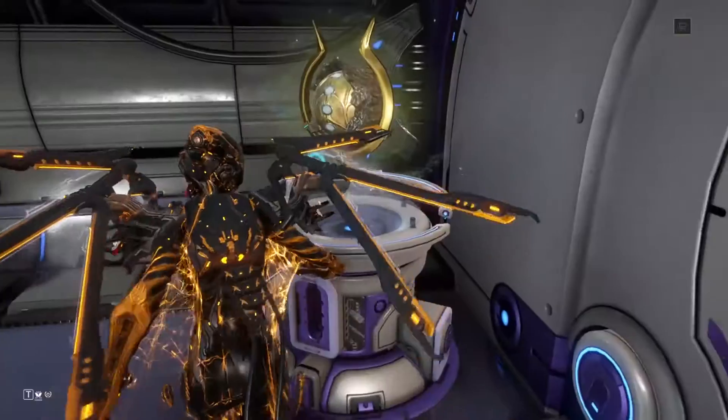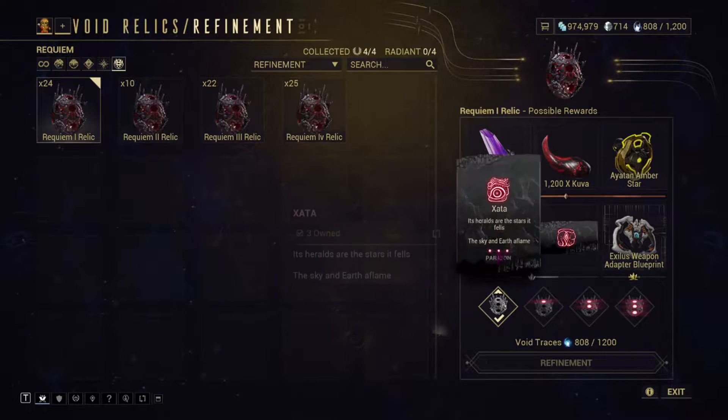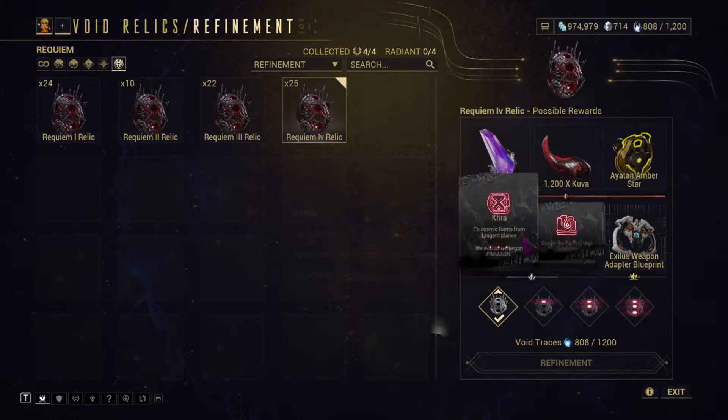There are four different Requiem relics, numbered 1, 2, 3 and 4. Each has two mods inside it, so there are nine Requiem mods altogether, but you can only get eight of them from these relics. The ninth one will be explained later on.